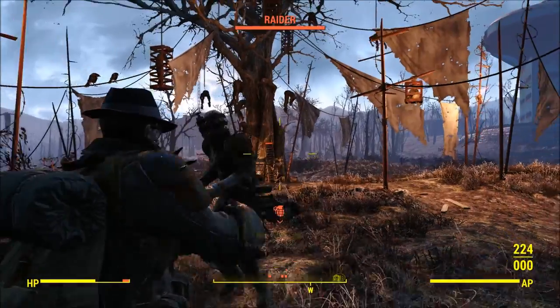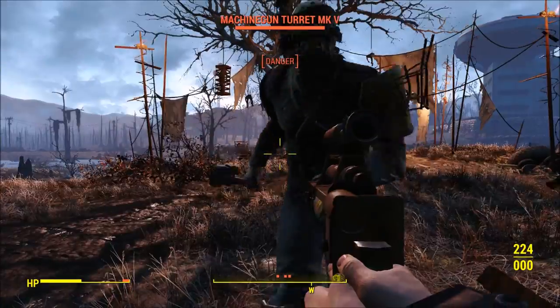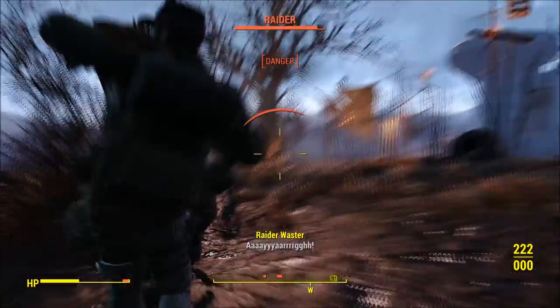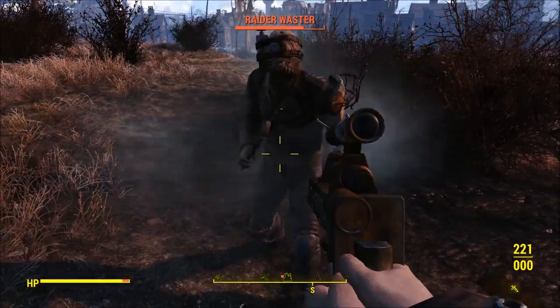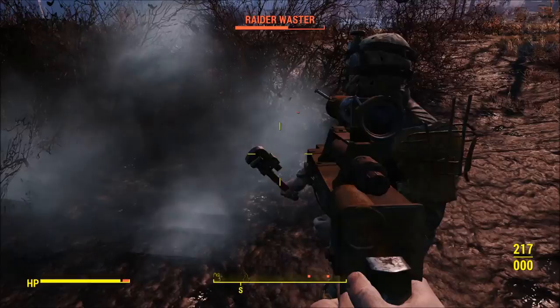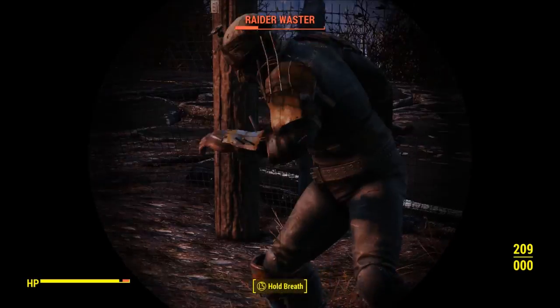However, when it came to actually using the weapon in combat, it still had the exact same issues with the static animation as the pipe pistol did, but it did actually hold the weapon like a pistol in first person view. Functionality wise, the weapon still works in the same way as a syringer — only holding it like a pistol. It may actually use pistol perks instead of rifle perks, but I don't know that for sure.